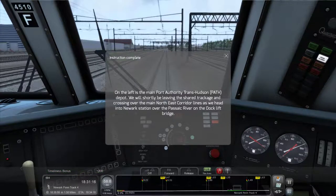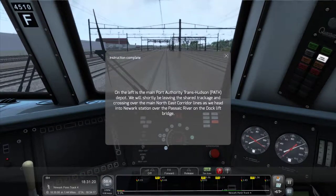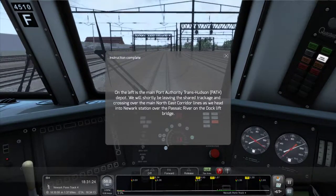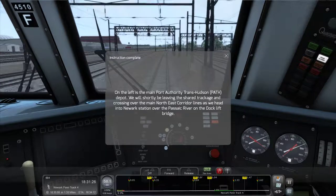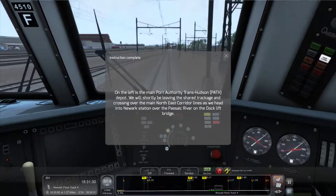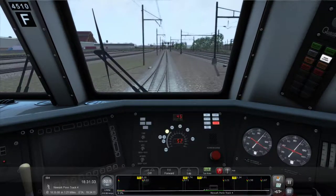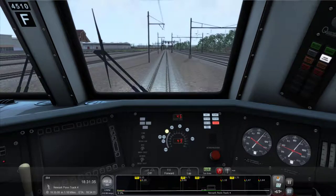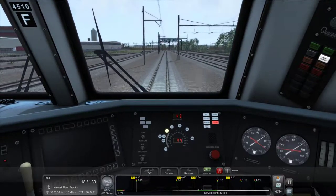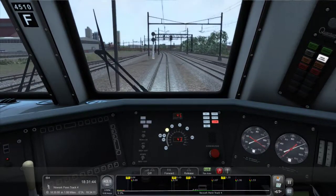On the left is the main Port Authority Trans-Hudson PATH train. We will shortly be leaving the shared track and crossing over the main Northeast Corridor line as we head into Newark Penn Station over the Passaic River. Of course I can't read that fast because there's no time to pay attention to the air pressure — it's not easy to be a train driver.